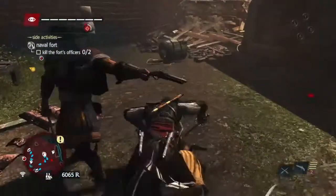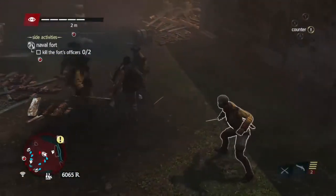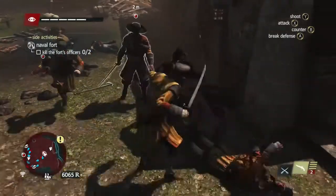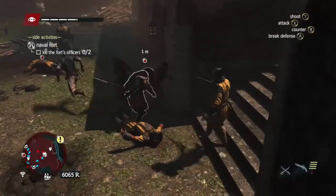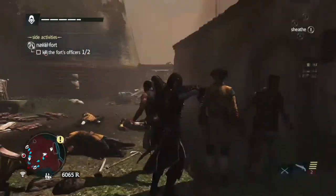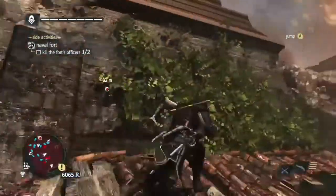As you can see guys, we have to kill two fort officers — one's there. I think I've got the highest armor you can get, and you can get that special one in your house. You can actually hit them by counter-attacking, and when you break the fence you have to hit them, but then it takes forever to kill them. Finally killed him — that's one of them down. The pirates will run up and help.